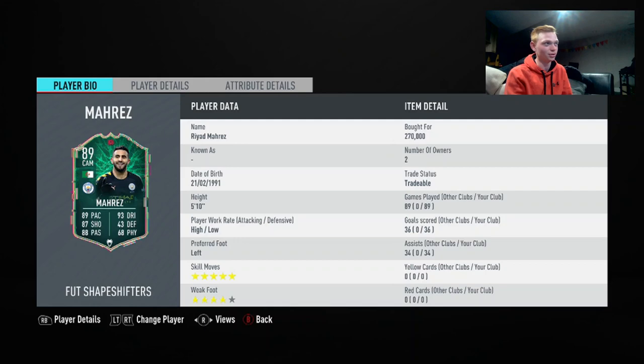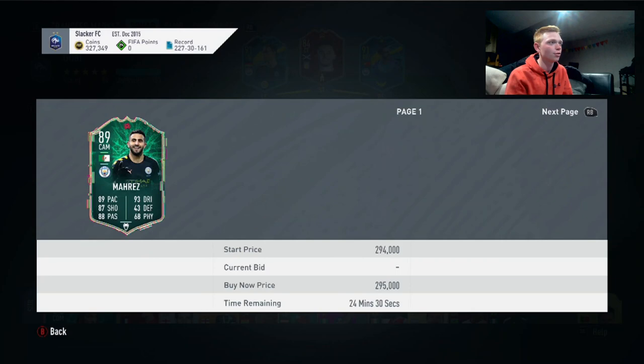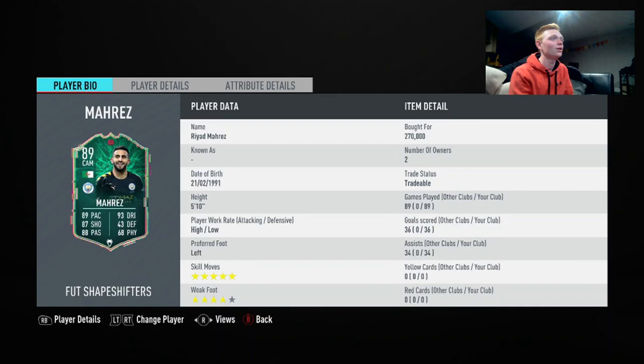I picked him up for 270k the day after he came out. He's about 230k now because of those Shapeshifters guaranteed packs, so he probably came down a ton during that. I didn't lose that much for picking him up early. He has 36 goals and 34 assists in 89 games — that's 70 goal contributions in 89 games.